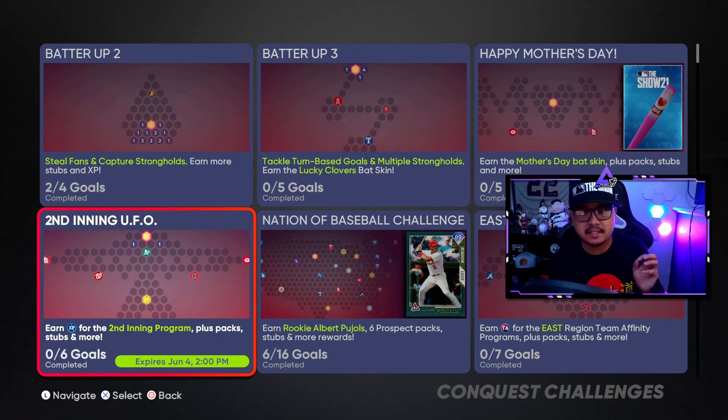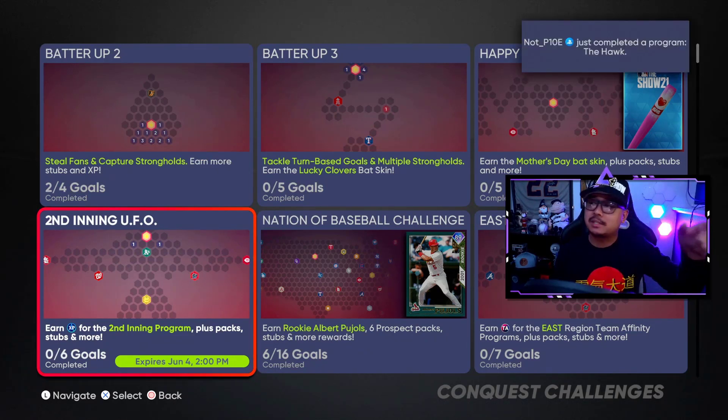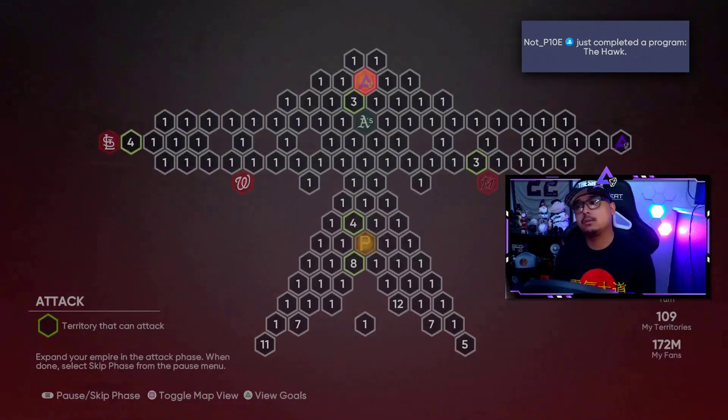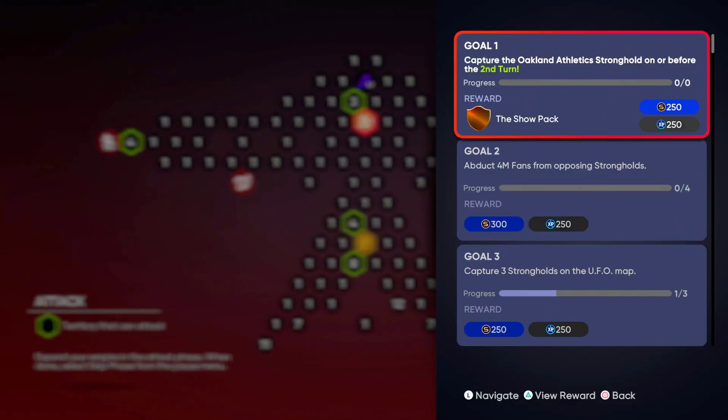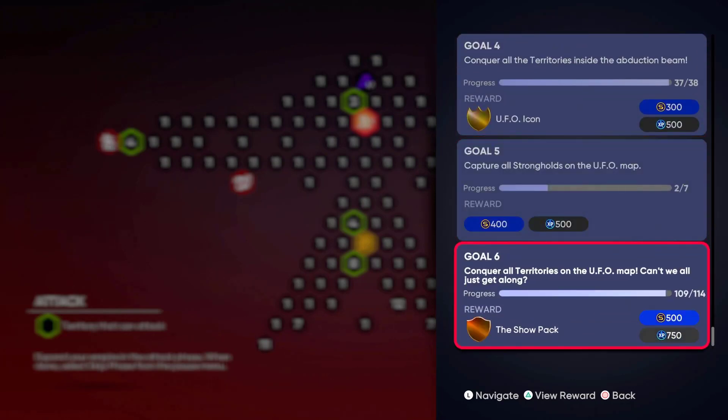Now you guys came here for the conquest map. The map this time around is the second inning UFO map — I thought it said Martian map before, but it's the second inning UFO map — meaning it goes towards XP for the second inning program, plus packs, plus stubs and more. This was actually kind of not the best map we've gotten.